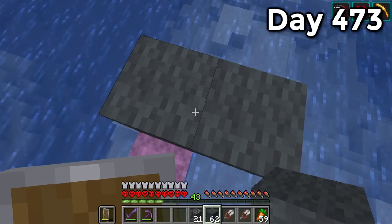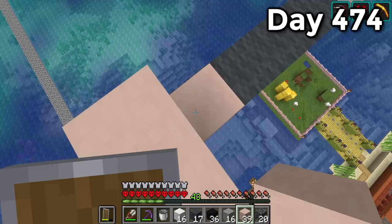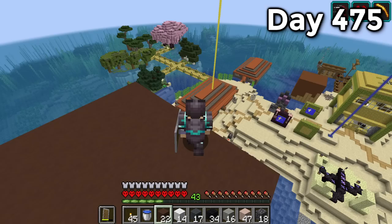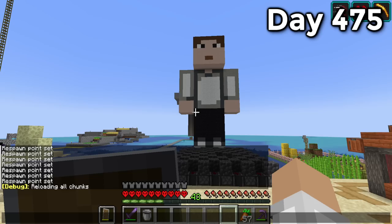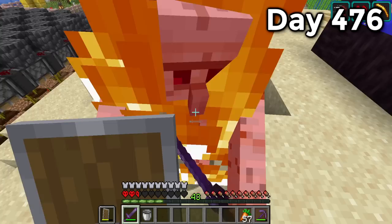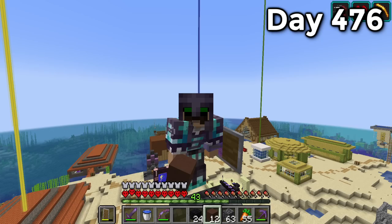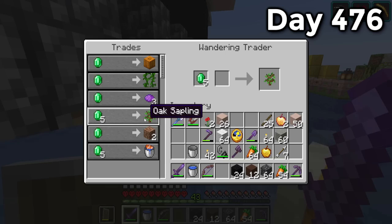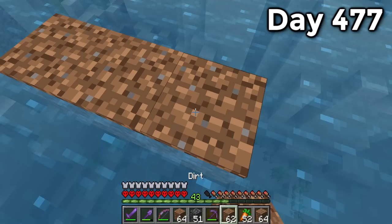I started with the front body, working up to the top. Day 474 I worked on the arms — not too bad. Day 475 once the face was completed I tackled the whole head. I don't have a mouth, mustache, or goggles yet. I got the feet, legs, and body done minus the chicken on the back. Day 476 with the arms done I finished the face — it does look a little stretched but it's a pixel-by-pixel recreation of my skin. By day 477 it was finished. The colors aren't a perfect match but I quite like it.